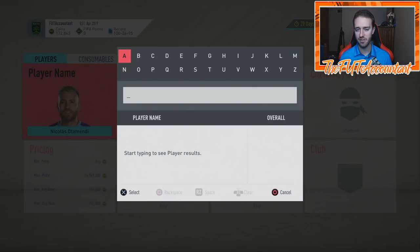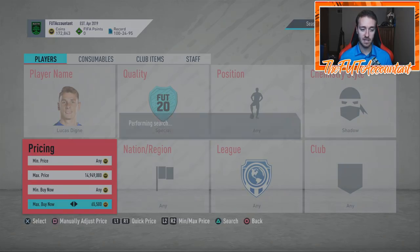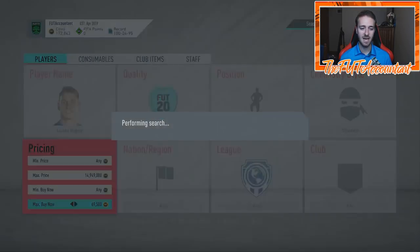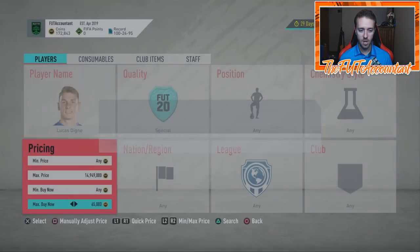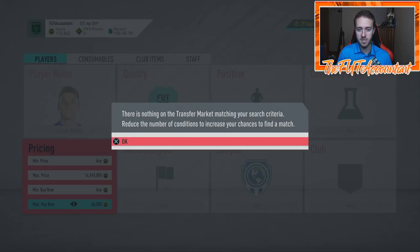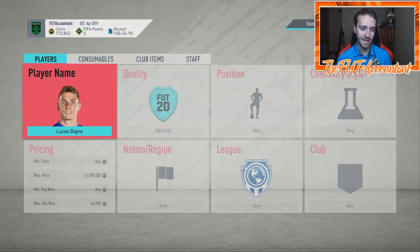That would be a card we might not want to trade with. I was also looking at Lucas Digne — a popular card in the Premier League. This kind of card does need a Shadow because of his pace; he's only got 80 pace and as a left back a Shadow helps a lot on the wings. Digne with a Shadow is 69,000 coins. Without a Shadow he's around 66–67,000 coins — only about a 3,000 coin difference. We're going to have to watch this over the next couple of days.